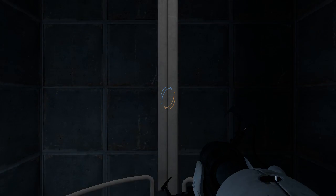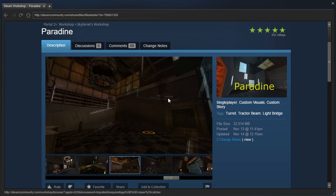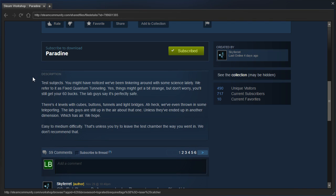Hey guys, I'm LB, and we are going to check out Paradine by SkyFerret. Test subjects — you might have noticed we've been tinkering around with some science lately. We refer to it as fixed quantum tunneling. Yes, things might get a bit strange, but don't worry, you'll still get your 60 bucks. The lab guys say it's perfectly safe.